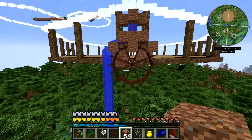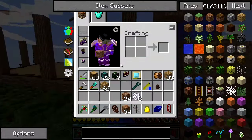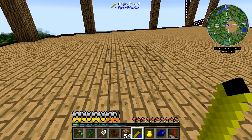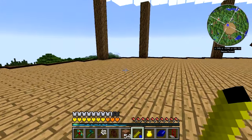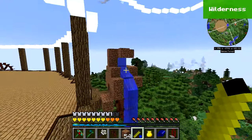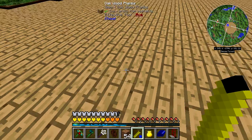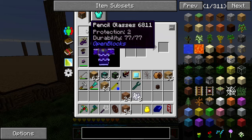I thought about moving things around, maybe putting one on each side, but I decided no. The reason I'm wearing these glasses is because I was going to use the magic pencil. You put a magic pencil block down and you can see it with the glasses on, but take them off and you can't see it anymore, though it's still there. I was going to use that so we didn't have all this dirt making it look ugly — basically forcing the water where we wanted. You get 10 uses out of one magic pencil and they're not expensive to make.